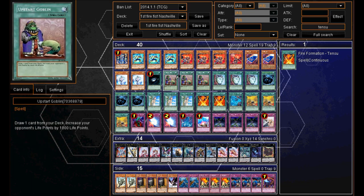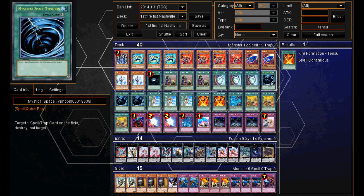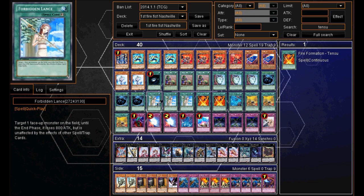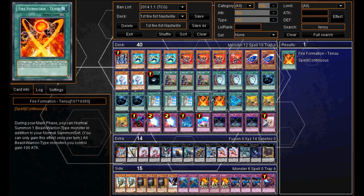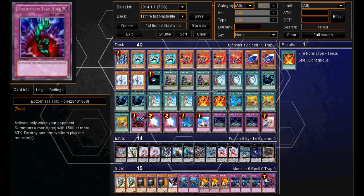Then he's got 2 Effect Veiler, 1 Dark Hole, 3 Upstart Goblin, 3 Pot of Duality, 3 MST, 3 Forbidden Lance, and 2 Tenzu — and as I said before it could be just the 1. Then 1 Gaioku and 3 Tenki.